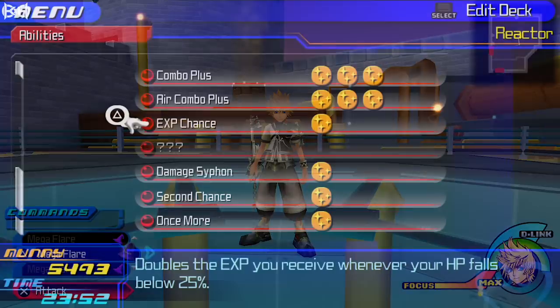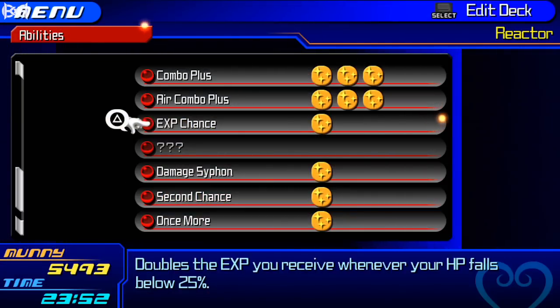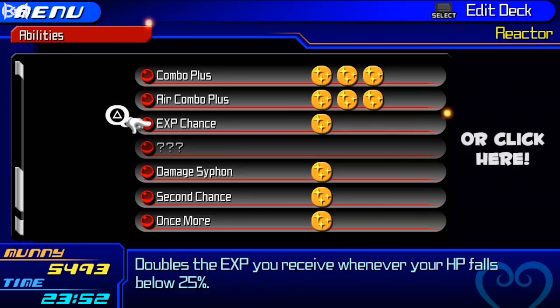Let's begin with the requirements for the guide. First of all, you have to have XP Chance. XP Chance ensures that you get double the experience whenever you're at critical health. XP Chance can be obtained by using the bonding crystal when melding certain commands. It doesn't work with all of them, but I'm gonna have a link down below which shows a list of all the commands you can meld — just look for the ones that have XP Chance and make whichever one you want.